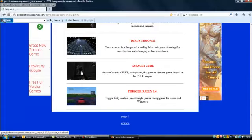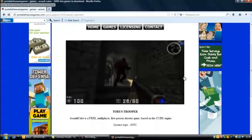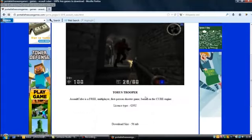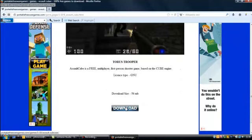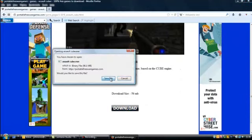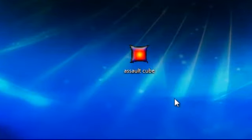Tap on that image and it shows you an image from the game, a very brief description of the game, and a download button. Let's download this. This is the file that you'll download — AssaultCube.exe. It's an executable file, and like every game on PortableFreewareGames.com, it's completely portable and requires no installation at all.